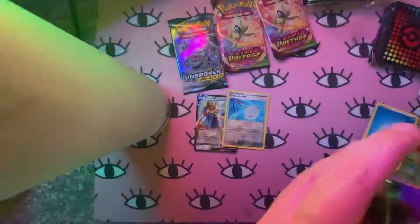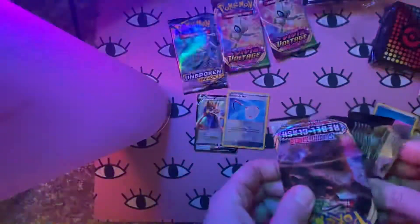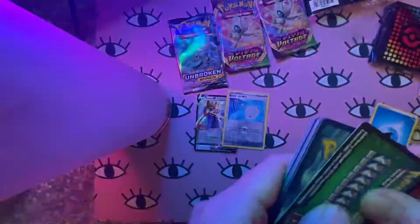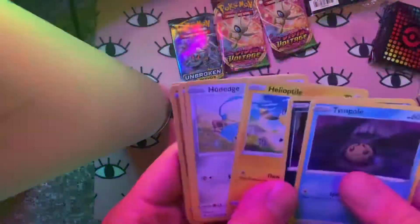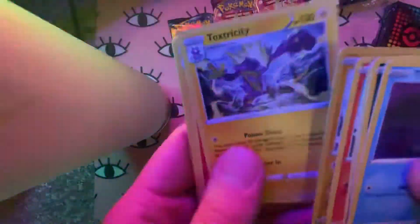Next, Rebel Clash. If you can hear the noises in the background, those are my dogs. We got a green code for that one. Trubbish, or Peko, and — nice — Dexter City.